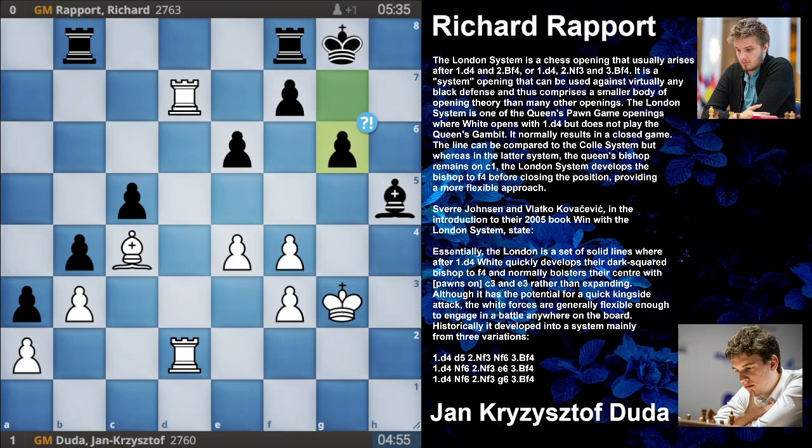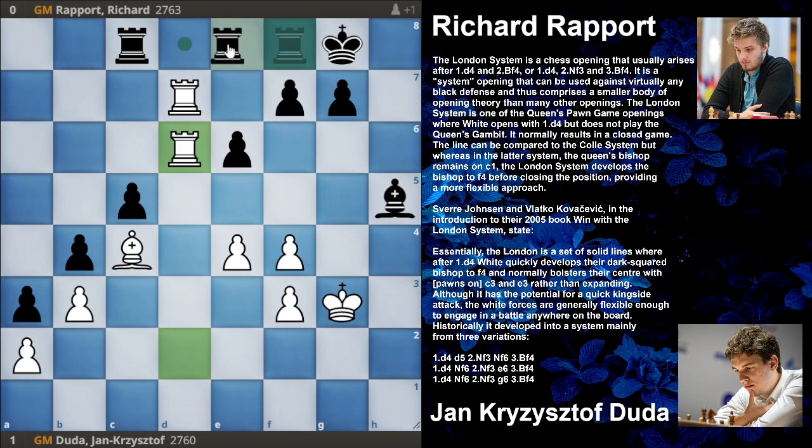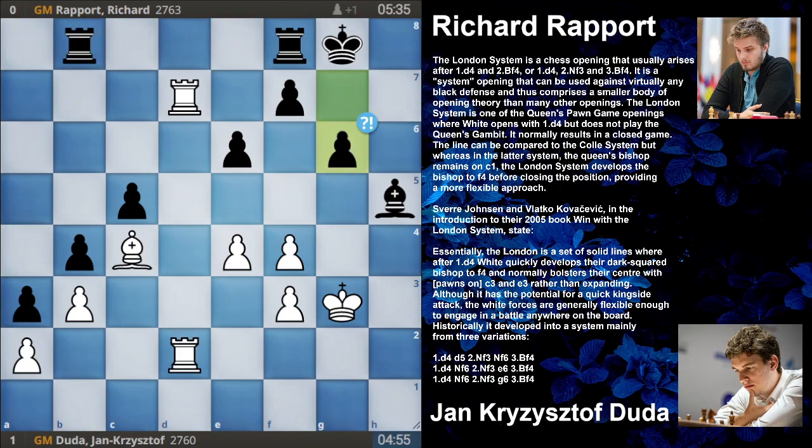Pause and think - why is g6 a mistake? The point is that after this move, the bishop is completely entombed and can't move anywhere - it's just like a pawn. The best move in this position was Rpc8, and after Rdd6, the rook just keeps jumping between squares - and the game is a draw. But the game move g6 allowed Rdd3, and now this bishop is just a pawn.